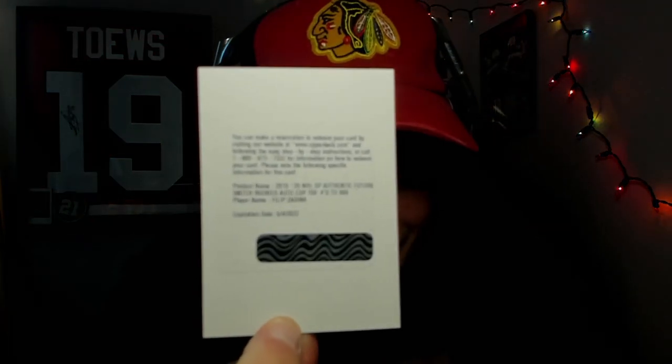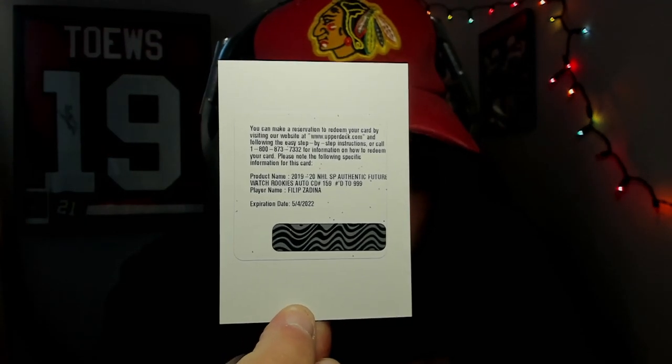In case you guys missed it, we pulled a Redemption Philip Zadina 99 custom card. Whoever has the Red Wings in our break will redeem this and get a custom signed card from Philip Zadina. This card alone, without it being scratched or anything, is around $100 US, and after you get it, is around $200.